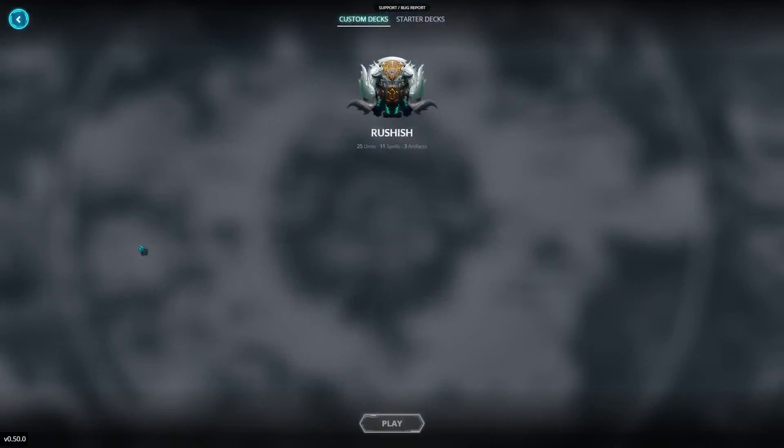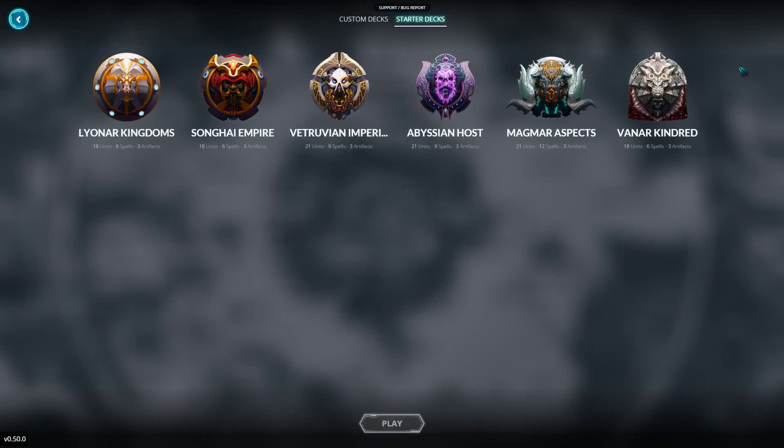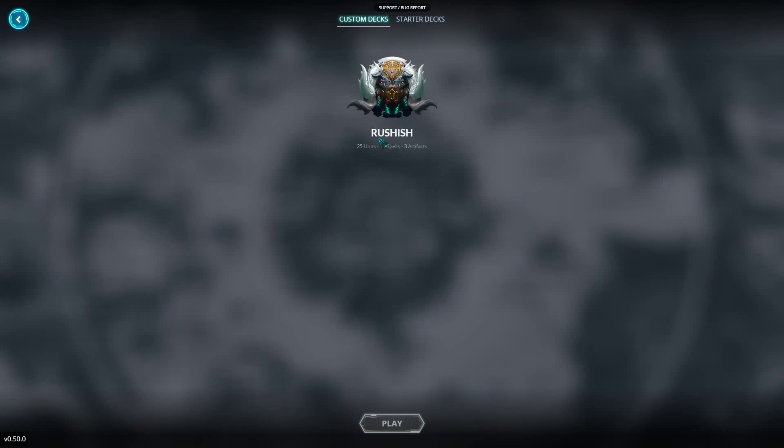What we're going to do today is just go on the ranked ladder. We're going to take the same deck I used last time — the Rush-ish deck — because right now I'm trying to get to level 11 for the Magmar faction, which is one of multiple factions to choose from. They're like classes from Hearthstone. Trying to get to level 11 so I can get a pack, and then we'll work from there. So let's go ahead and hit the play button.